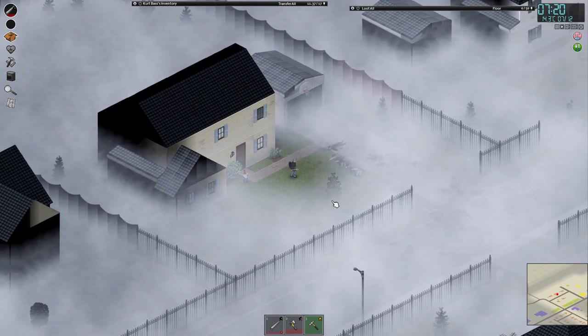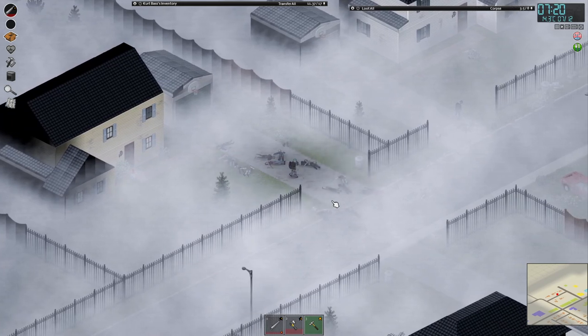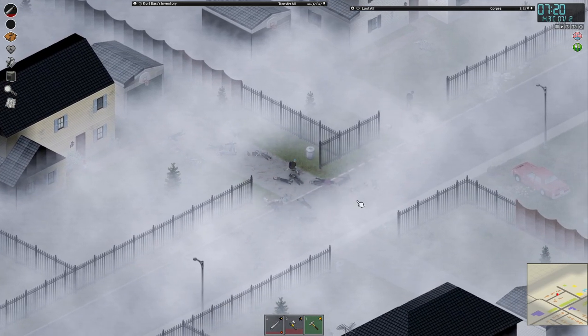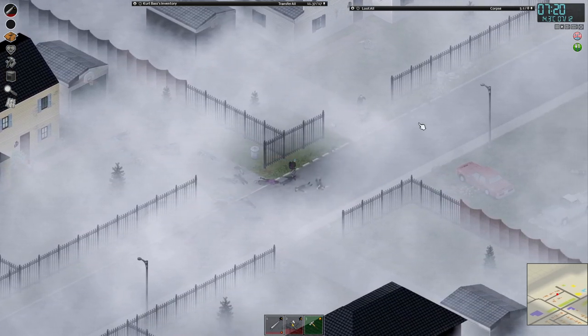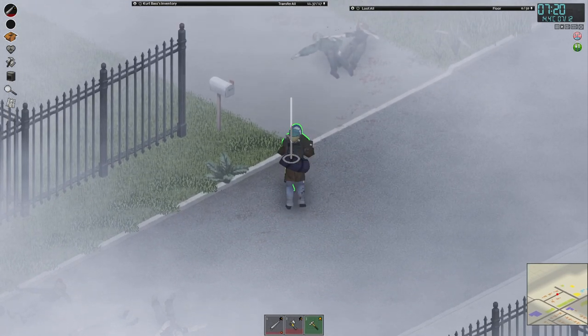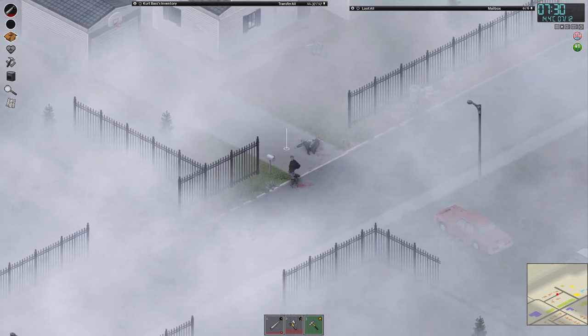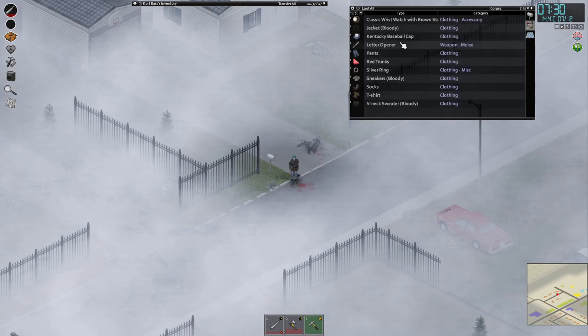Today is the perfect day to go and explore our neighbor's houses because there is a lot of fog and the zombies are far away. They won't see us so easily, so we can have a lot of fun with them.